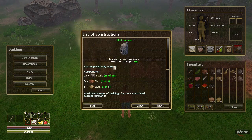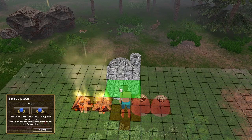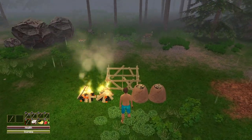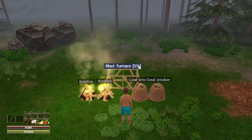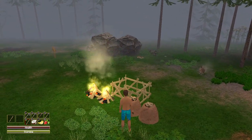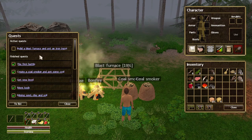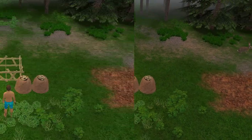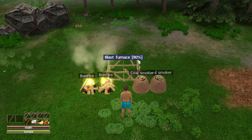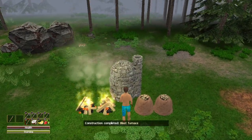Selecting the blast furnace and placing it in the middle. When I press Space Bar it shows me the construction percentage. The blast furnace is almost done — only 10 percent left. Alright, we got the blast furnace!